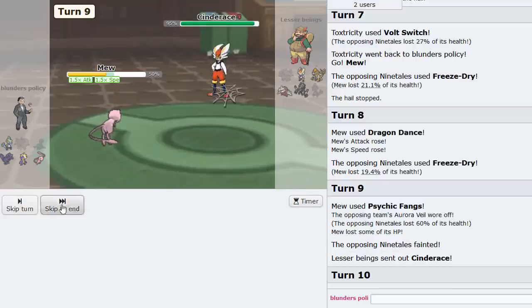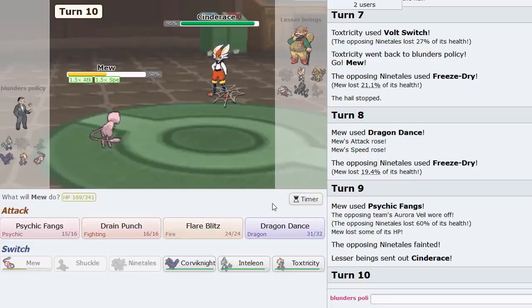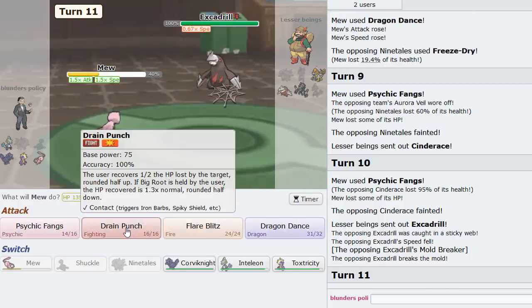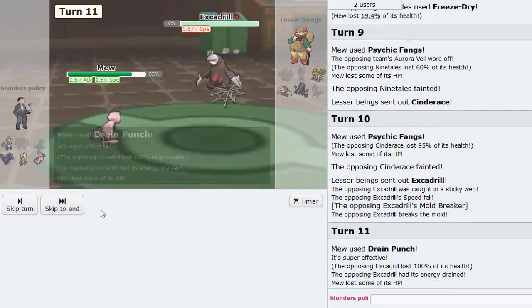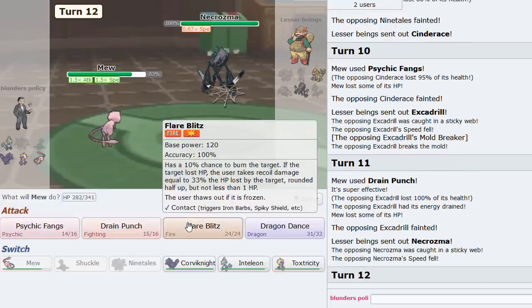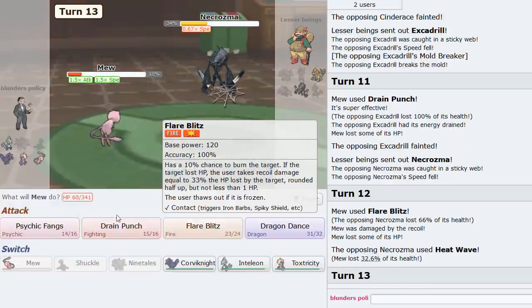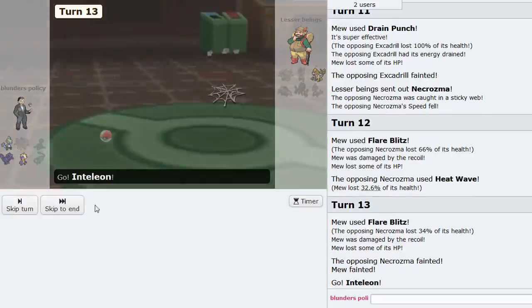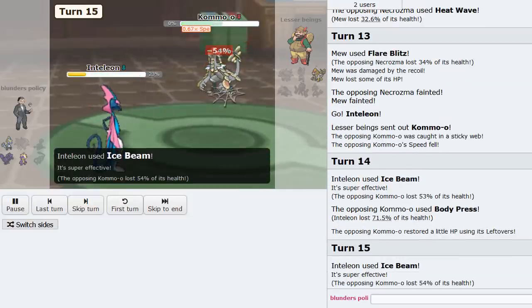Dragon Dance up as he Freeze Dries again — Psychic Fangs should break through the screens and knock him out; Veil has worn off, beautiful. If he goes Cinderace he probably has Sucker Punch — he did not go for it though. Mew is useful here — Drain Punch to knock it out, back to full health, and Mew gets the sweep. Necrozma comes in — Flare Blitz should be a two-hit KO. He Heat Waves — doesn't knock us out. Another Flare Blitz, but we get knocked out unfortunately. Inteleon comes in, Ice Beam to finish — that's going to be GG. Solid game, putting in the work.